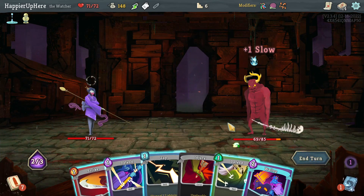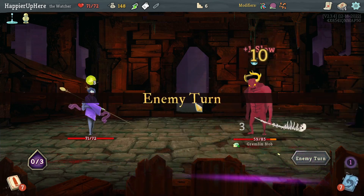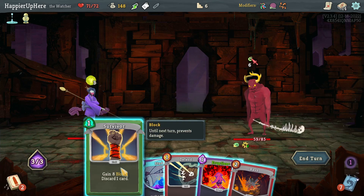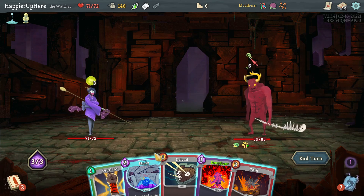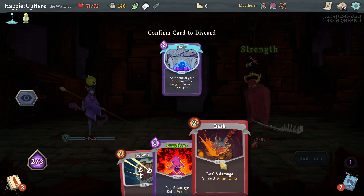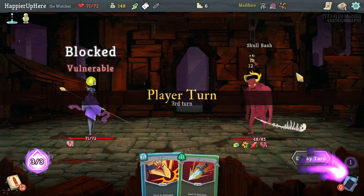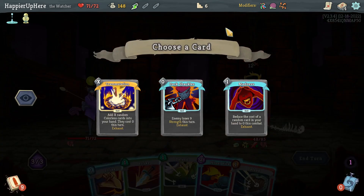First elite here — the Gremlin Nob. I'll do Miracle, then Wheel Kick to see if I can get an Eruption — I did not. I'll do Zap and Strike. Six incoming is doable. I try to do Bash with Survivor. Twelve incoming is also doable. The colorless potion gives me Iron Wave — Shackles unfortunately won't be enough, but it's better than nothing. Let's take it.